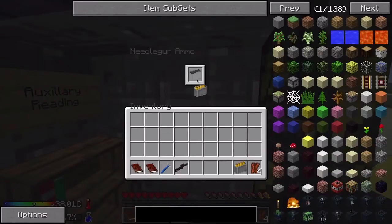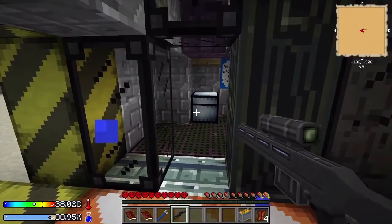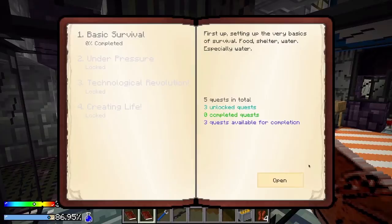Needle guns aren't particularly powerful, but it's a whole lot better than nothing. I am sweating. Let's check the book. Hello, IMPA - Intelligent Multi-Purpose Assistant. Yeah, we'll come back and read that when we're not in the middle of dying.